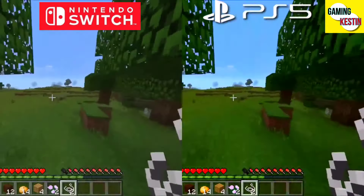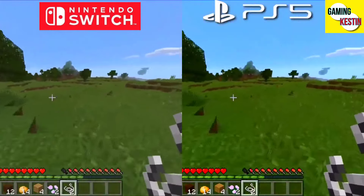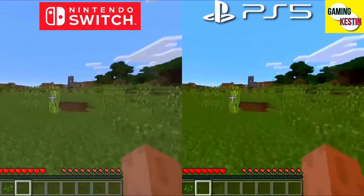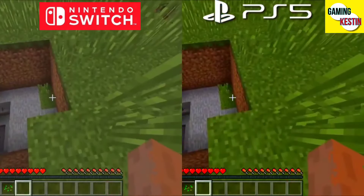Now let's talk about graphics and detailing. PS5 graphics look really realistic — small details like the clouds in the sky and the grass on the ground look realistic and impressive.